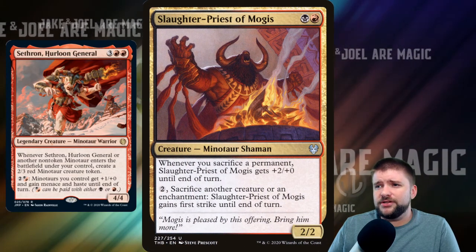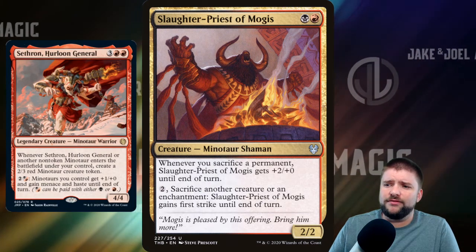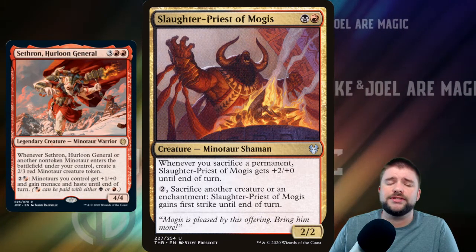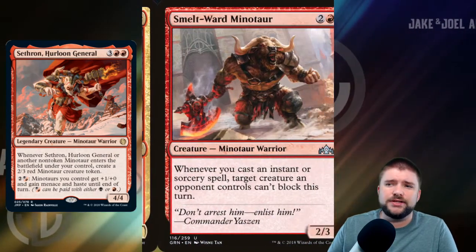Continuing to work through our army of Minotaurs, we've got the Slaughter Priest of Mogis — 1 black and 1 red for a 2/2. Whenever you sacrifice a permanent, it gets +2/+0 until end of turn, and you can pay 2 to sacrifice a creature or an enchantment so that Slaughter Priest gains First Strike until end of turn.